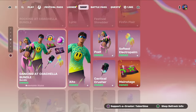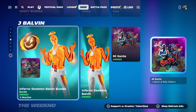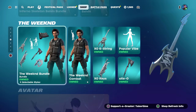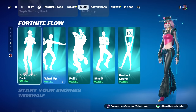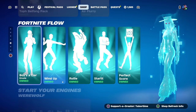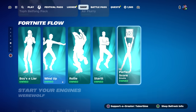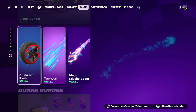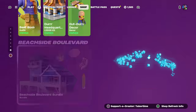If you want to see gameplay on any of those, type in tabor hill plus the bundle or skin name and it should pop up. The janky skin is still here — I have no idea how long it's going to be in the shop, so get it while you can. Jay Balvin is also still here. The weekend bundle is still here, plus avatar — that's probably going to be here till the end of the collaboration. Fortnite flow, boys a liar, wind up, rolly, starlet, perfect score, start your engines — same as yesterday. The werewolf bundle, diesel bundle, wheels and boosts, turburger lego kit, plus the beach light boulevard lego kit.